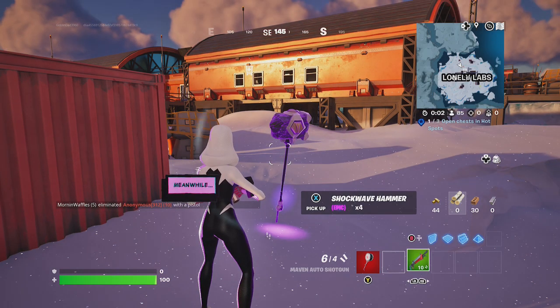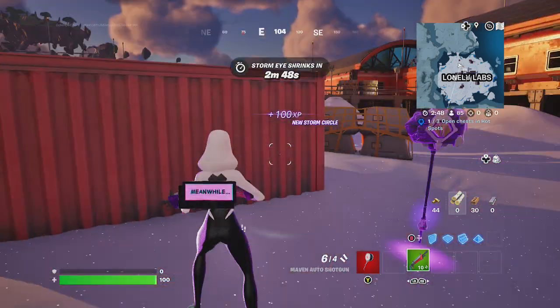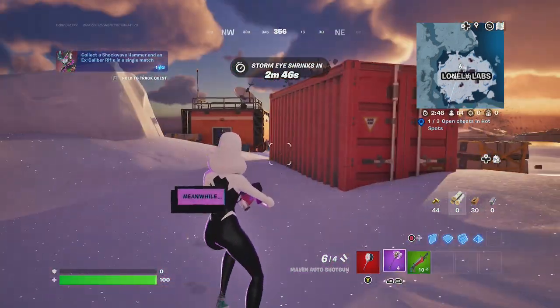Hey friends, thanks for joining us here today. Today Goblin Griff is going to show you how to bounce with the shockwave hammer. It's this purple looking hammer here.